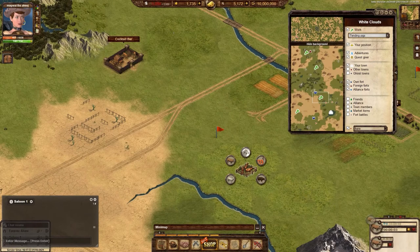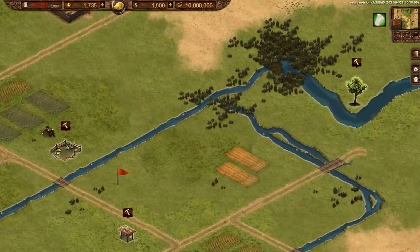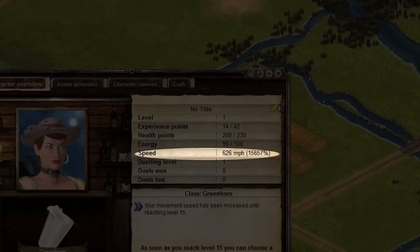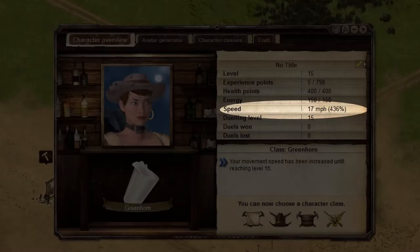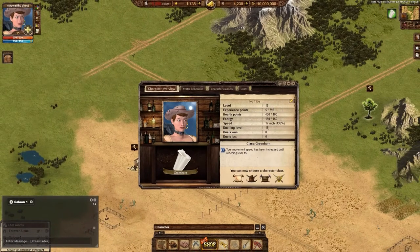You will be unable to travel solely to the marker itself. Traveling is a necessary aspect in the West, and because of this, your travel speed is extremely important. A new player will have an increase in speed until level 15. At level 15, the character will then walk at a normal level, which will seem quite slow because of how fast the initial speed was.